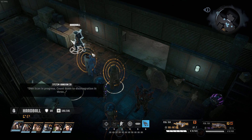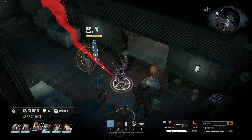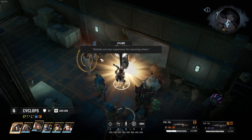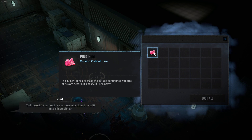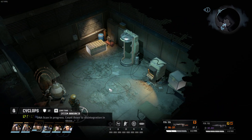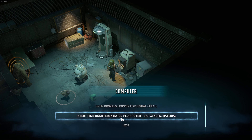Countdown to disintegration in three. And there's the loot bag — we always have the pink goo. This lumpy cohesive mess of pink goo sometimes wobbles of its own accord — it's nasty. Something changed. Check machine status, open options menu — insert pink undifferentiated pluripotent biogenetic material. So we get it from our clone; that's a prerequisite.